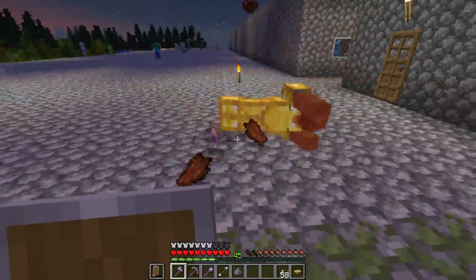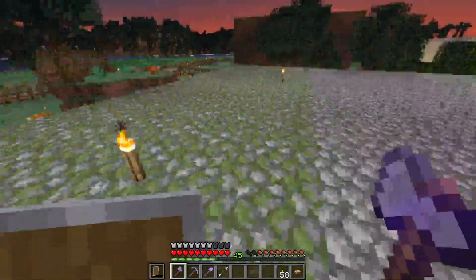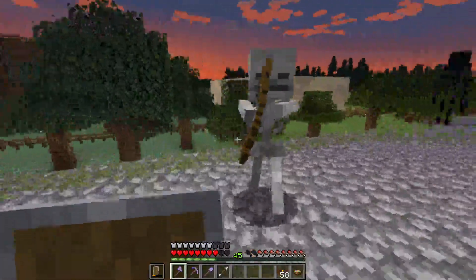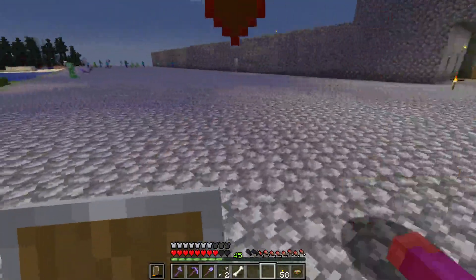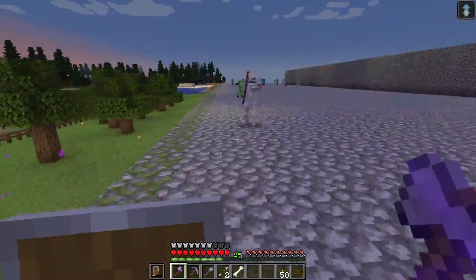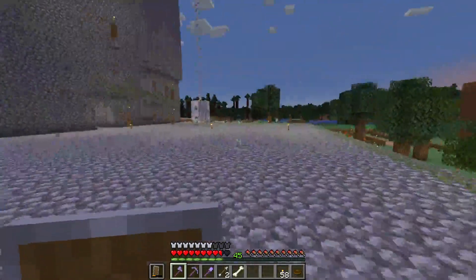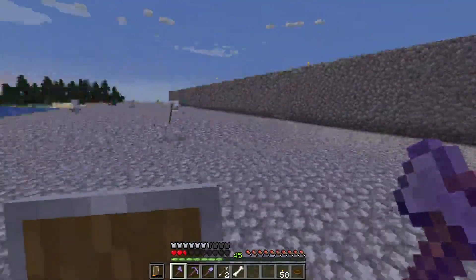Why do you have full gold armor? He gave me a hat — Protection 2, Respiration 1. It's like it's dodging my shit. I'm getting wrecked. My shit's breaking, there's 20 skeletons.